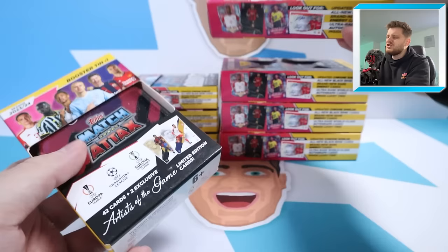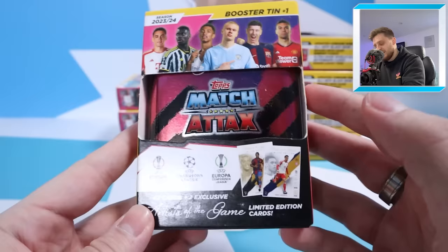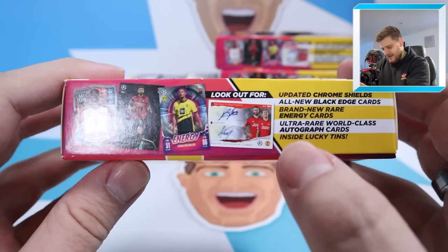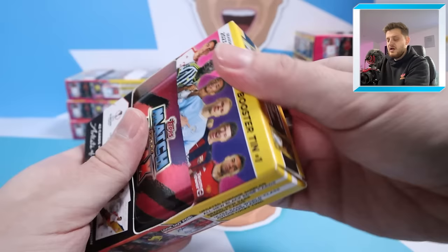We have already opened all four booster tins and all four mega tins on the channel before, but I thought I'd switch it up a bit — let's do it again with a little battle in between. We'll be starting off with booster tin number one, then going to mega tin number one, then booster tin two, mega tin two, and so on. Booster tins contain the exclusive artist of the game limited edition cards — probably my favorite cards in the whole Match Attacks collection — as well as 42 cards inside. You can find real autograph cards, black edge editions, energy cards, shields, and all that good stuff. The booster tins retail for £9.99 and the mega tins are five pounds more expensive at £14.99. Without further ado, let's start off with booster tin number one and see what we can get in here.